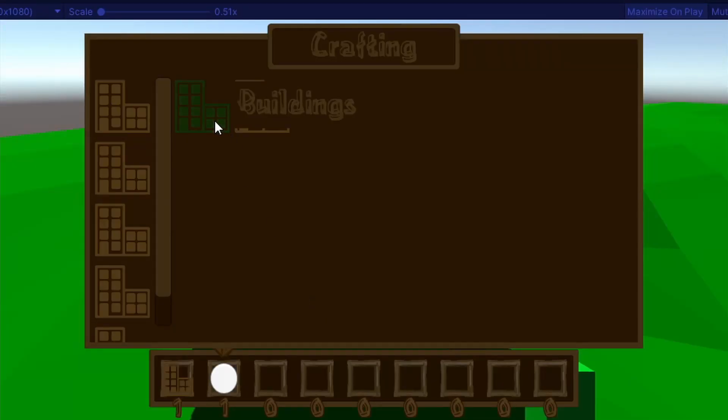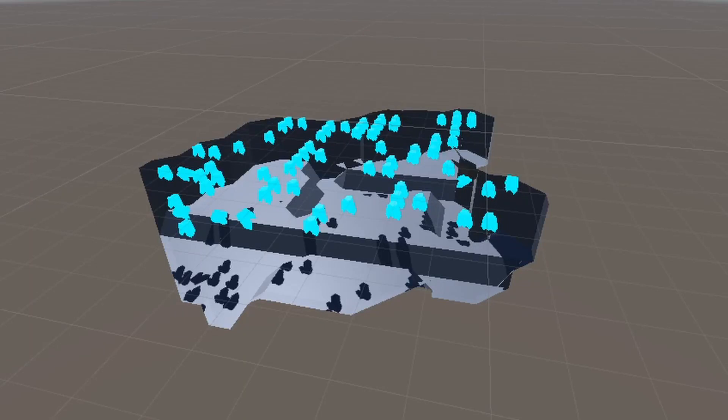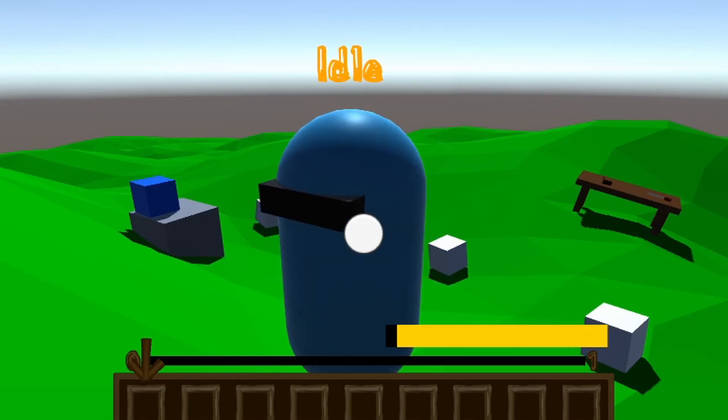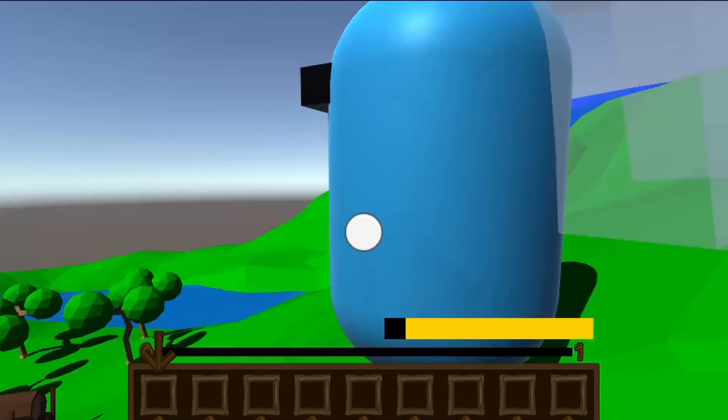It's time for Unity devlog 14. Last video we finished crafting and added a throwing system. It's time to improve the cave, which I made all by myself — I totally didn't copy a tutorial. But first, an improvement to this idiot: apparently they can build things with apples now, which is really cool because that's super realistic.